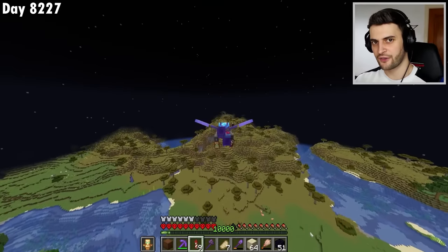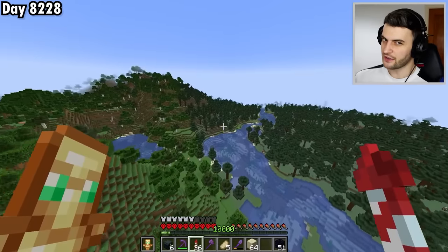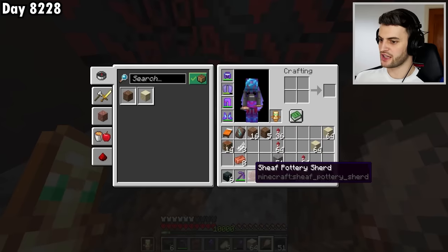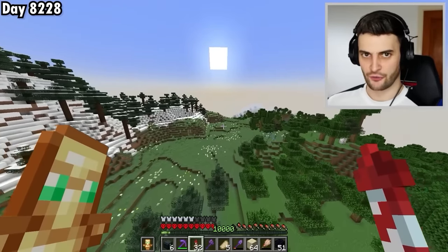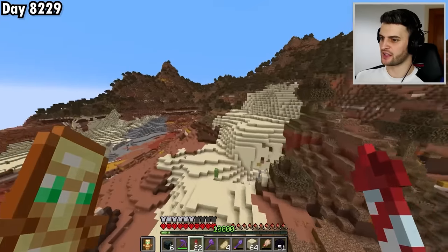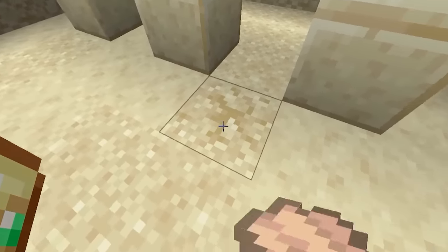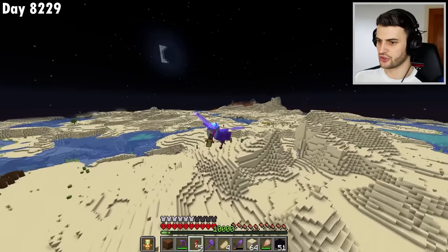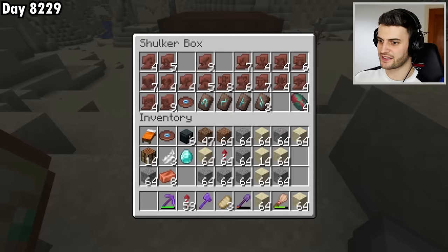Searching for desert structures, I spot a Trail Ruins and find both the Sheaf and Howl shards — the final ones I need from Trail Ruins. Now I aim 100% for a desert. I find a desert temple, brush inside, find shards, and the temple gets blown up. Continuing the search I even find a diamond in one of the structures. The shards have been getting rarer and rarer, but I still haven't found the rarest ones.